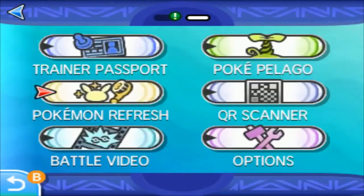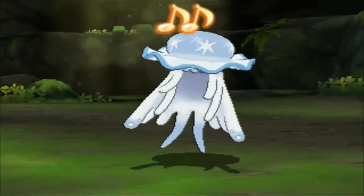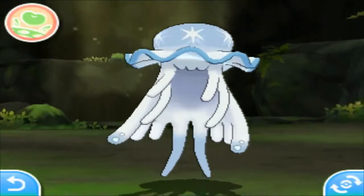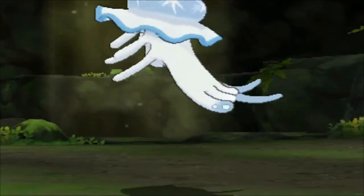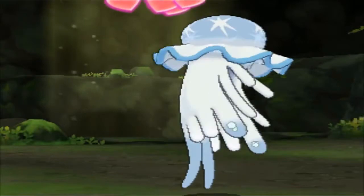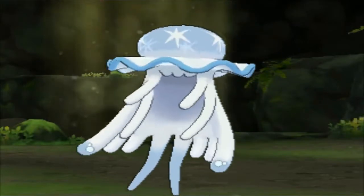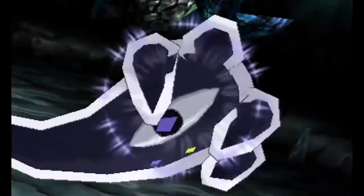The first Ultra Beast on the list is coincidentally the first one most players saw: Nihilego. Like most Ultra Beasts, this weirdo has a very strange origin. At base level it may just look like a jellyfish, but it also resembles a class of microscopic myxozoan parasites that are known to cause infectious whirling disease in various fish species. Its design also resembles Lillie, a main character in Sun and Moon. Nihilego is based on a parasite — and this is significant because in the story of Gen 7, this Pokemon fuses with Lusamine, creating a disturbing-looking mishmash of human and Pokemon.